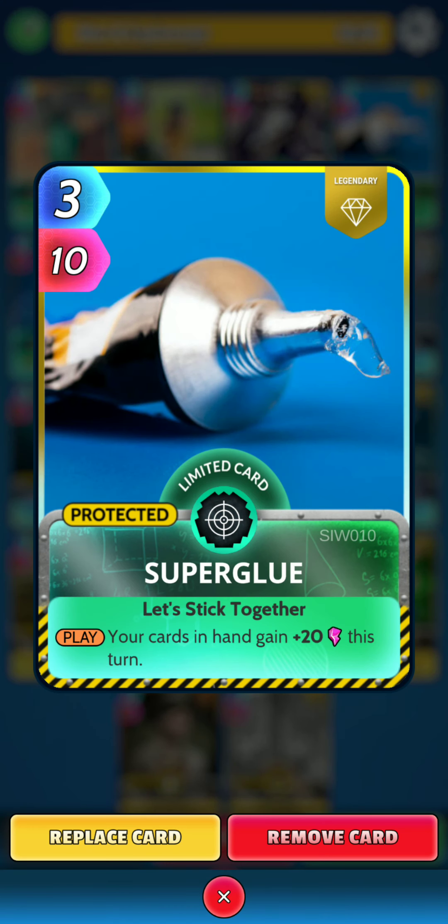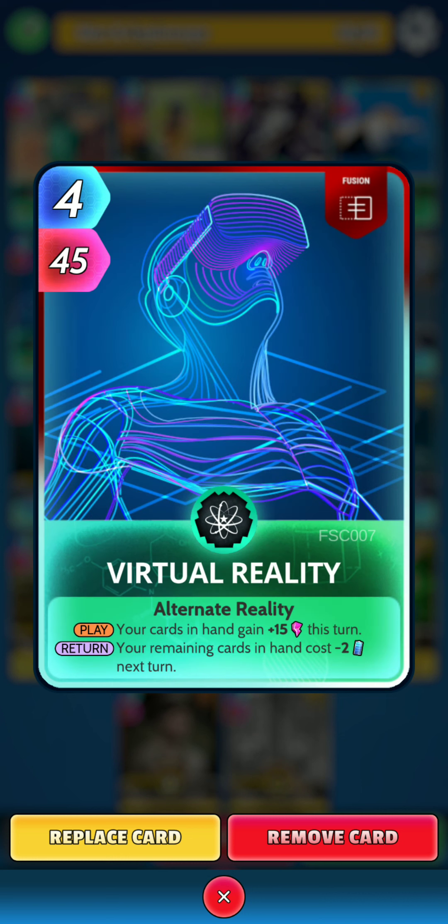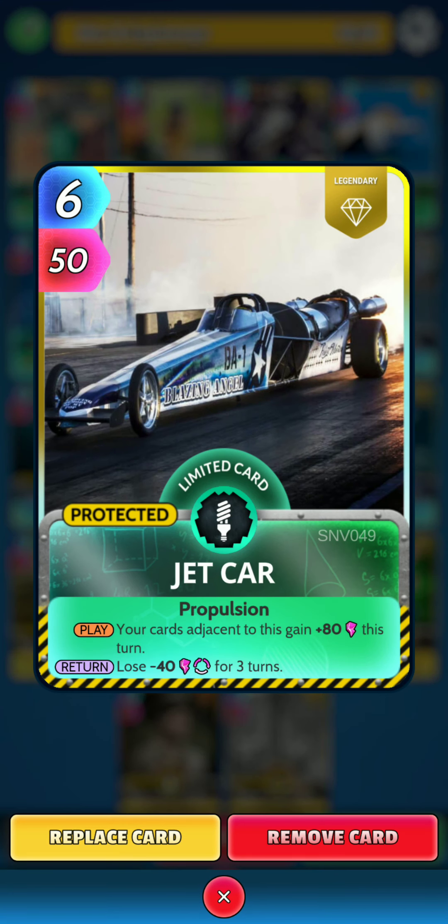Next up is Superglue. On the play, your cards in hand gain 20 power this turn. Next I've gone with Virtual Reality. On the play, your cards in hand gain 15 power this turn. And then on the return, your remaining cards in hand cost minus 2 energy next turn. And the last of the Science Cards is Jet Car. On the play, your cards adjacent to this gain 80 power this turn. And then on the return, you lose 40 power for 3 turns.